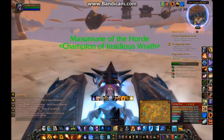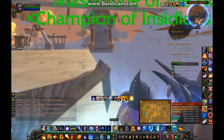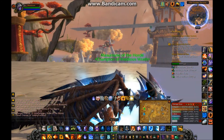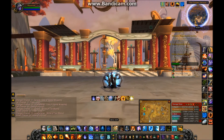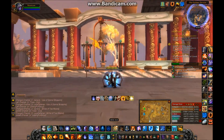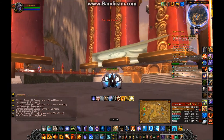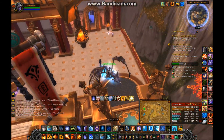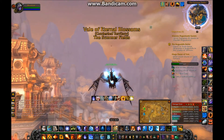If you come right over here and start flying around down here, you will get disconnected a lot, so do it if you want. I personally won't do it anymore because I don't feel like contacting GMs to help. To get out, you simply fly out, and it's the same method for the Shrine of the Seven Stars.